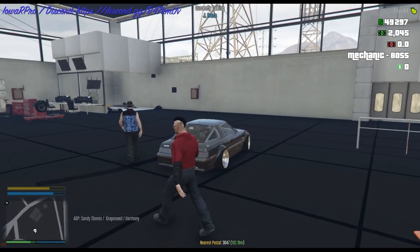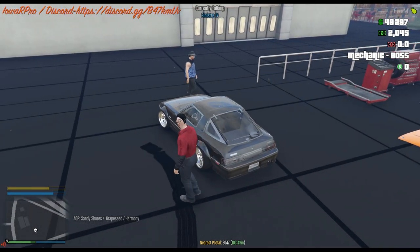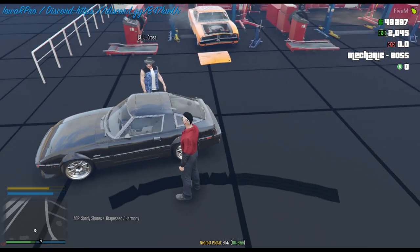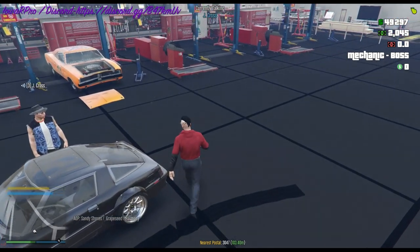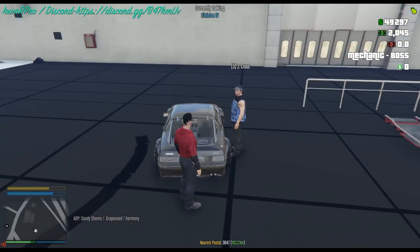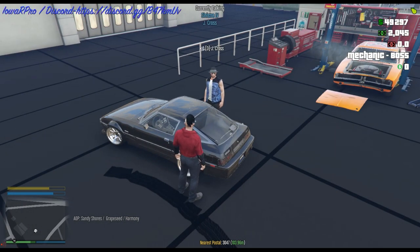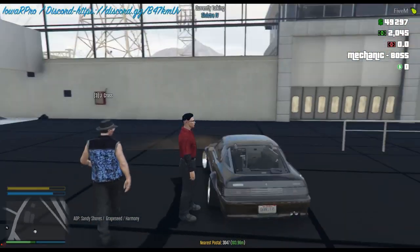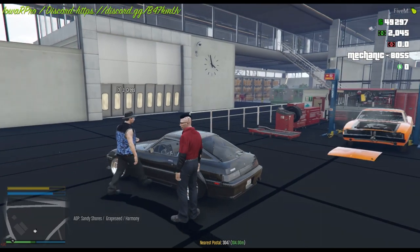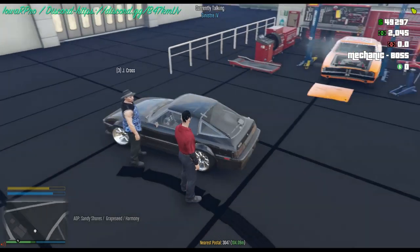I got this beauty right here. Where'd you get this thing? You could say it kind of needs a new ignition, a new paint job, new engine, new tires, and probably a blank license plate — because I know you.